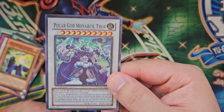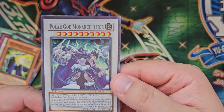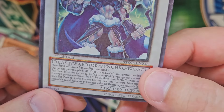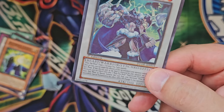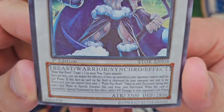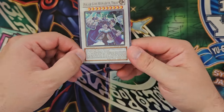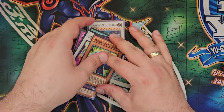Polar God Monarch Thor. Where do I begin with you? This is Thor, Lord of the Aesir for those that didn't know. It is a Beast-Warrior monster, though when you zoom in on it, it says Beast slash Warrior, and it also came out in Storm of Ragnarok — not Extreme Victory. So I am just as confused as you are as to what the hell this card is doing here. Looking at its materials, it requires a Polar Star Beast tuner and two or more non-tuner monsters. This fake is so powerful that the silver square in the bottom corner has also disappeared. That's the end of this booster pack and it's, yeah, a bit crap.